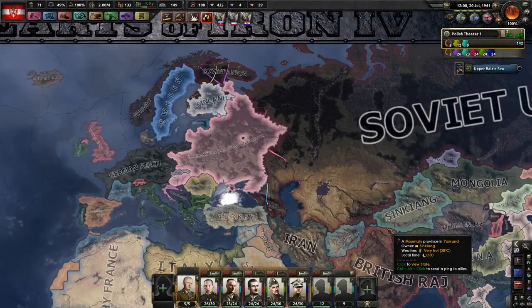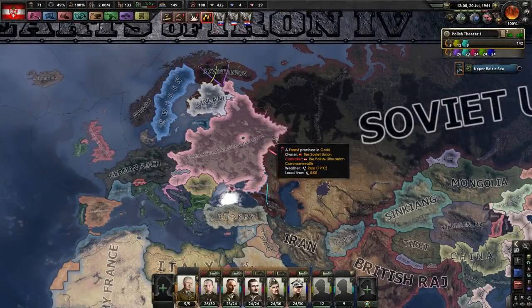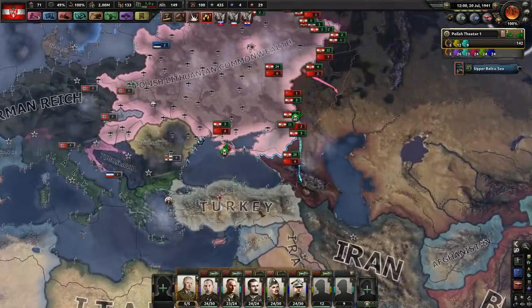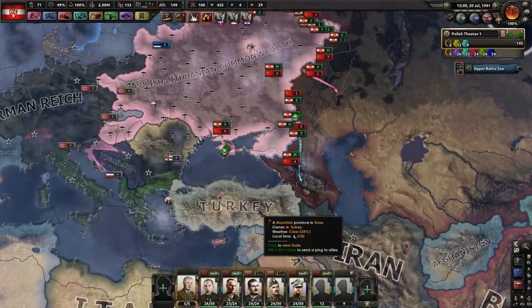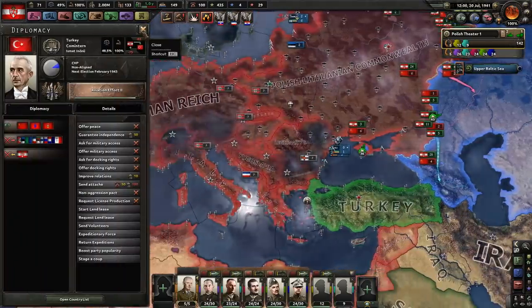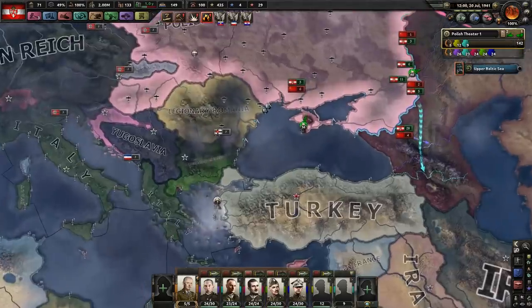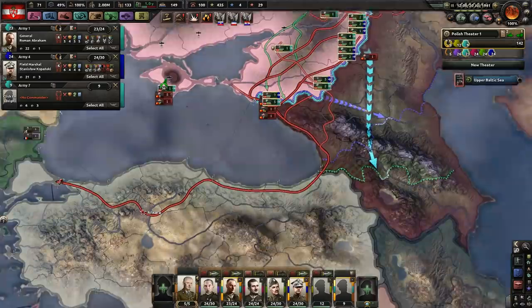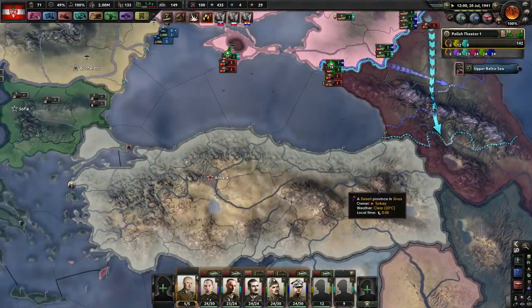Hello everybody and welcome back to Provis Gaming and War Hearts of Iron for Polen Strunk! We're fighting the Soviet Union, and we are deliberately dragging out the war. We are also now bringing Turkey in. Turkey is now also fighting the Axis, which means there is a way for them to get some war participation and possibly some of this land. We still have the lion's share of it, but I've gone ahead and told my troops to be super aggressive and get in here to Ankara.